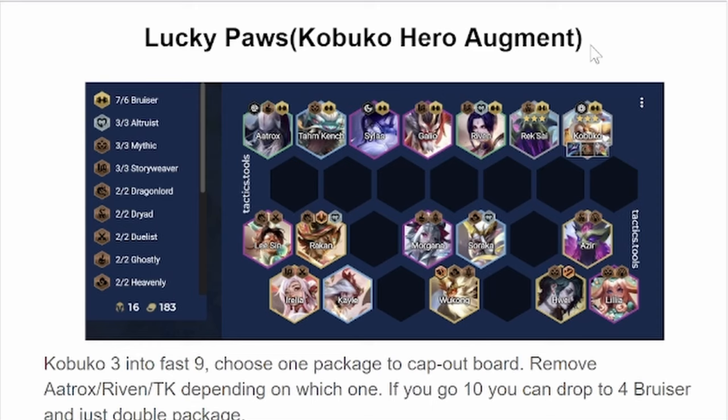In the late game, you want to look for some package of Legendaries to cap out your board. I have 3 here, as shown. You have the Lee Sin, Rakan, Irelia package, which connects with Riven and Galio for Altruist, Storyweaver, and then Dragon Lord with Lee Sin and Rakan.